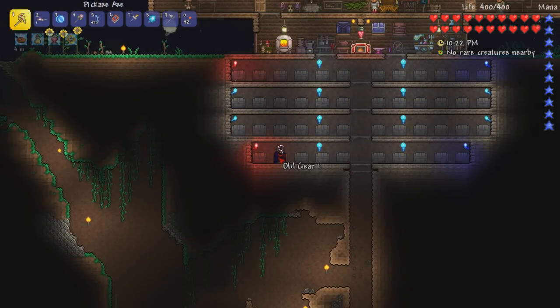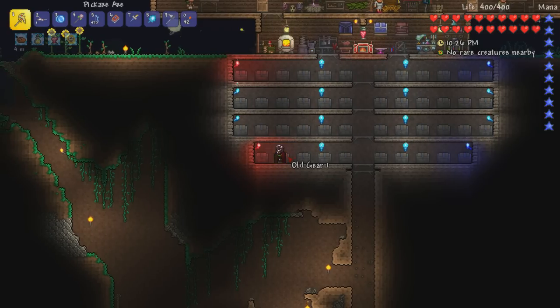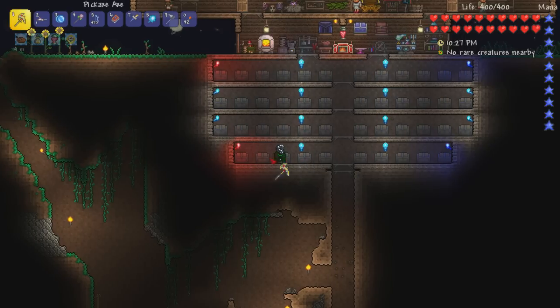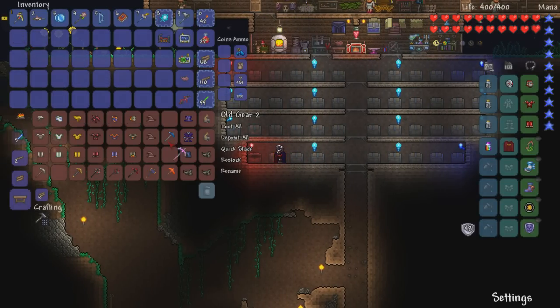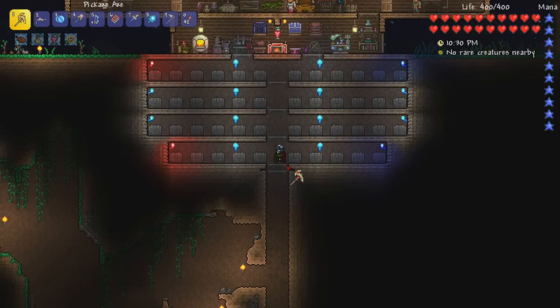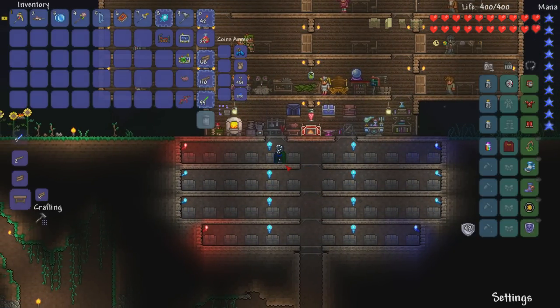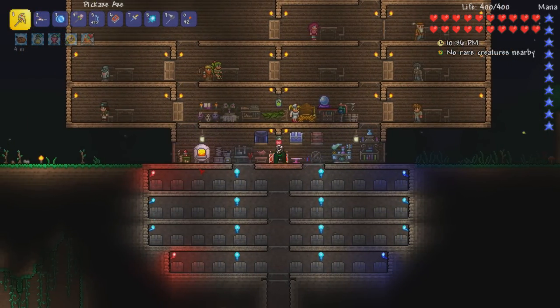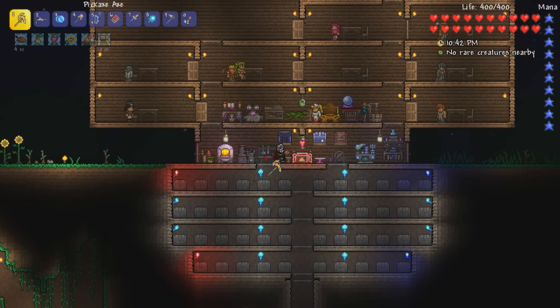We've got the sweet mechanical metal skull still rocking on our character. I think this is a cool look — I'm going to use this for a little bit. I really love this rainbow wings cape combination, I think it's freaking sweet. If you guys have better ideas as to what I should be doing for my outfit, please let me know. I think we've got what we need. I'll just go ahead and grab some of these and then roll out.